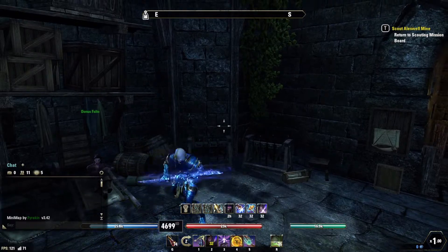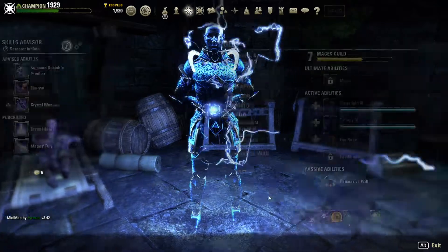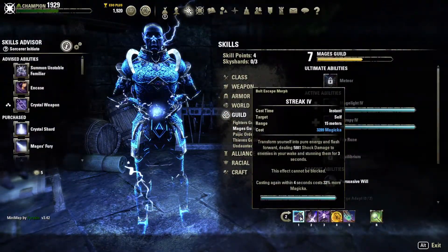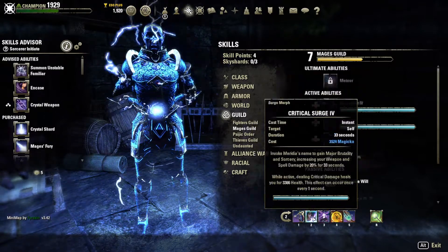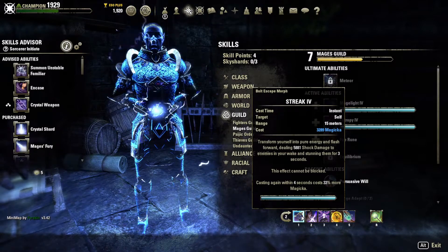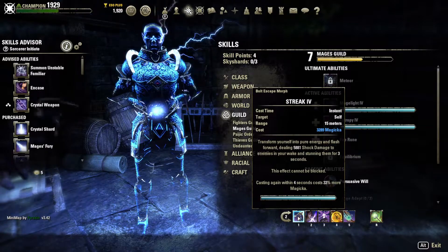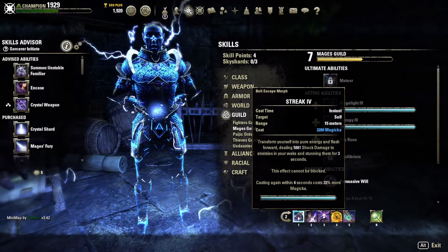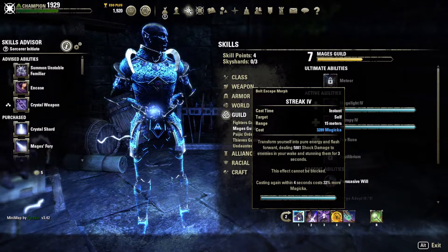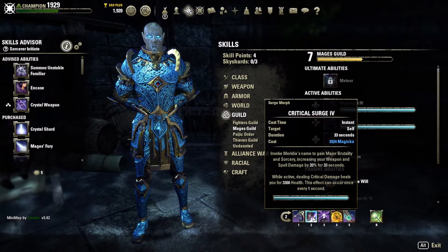Let's talk about the back bar. I am running Streak on my back bar — I get a little grief about that since streak usually goes on the front bar, but because I move around on my back bar I want Streak available on demand. It's got almost a 6k tooltip. What I'll do is prime targets: put Haunting Curse on them, put Endless Fury on them, then streak through them, turn around and burn — everything goes off at once and they are incinerated.